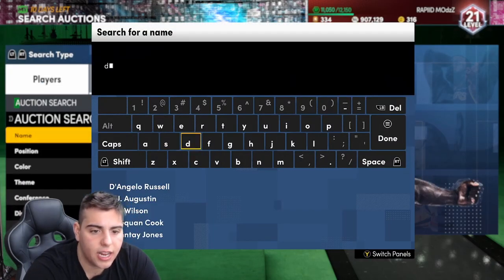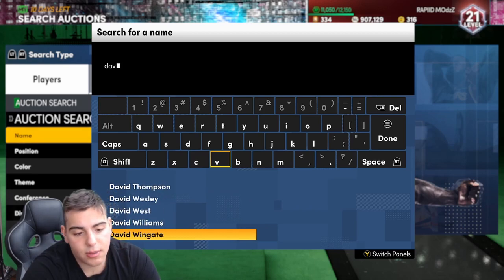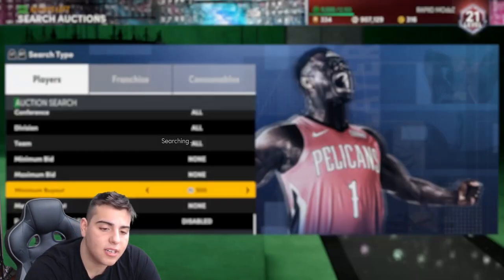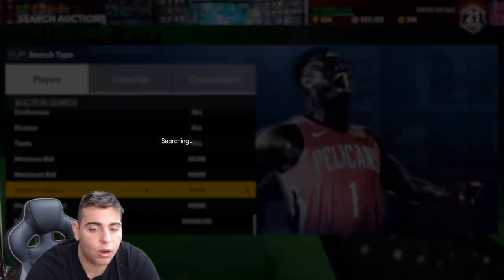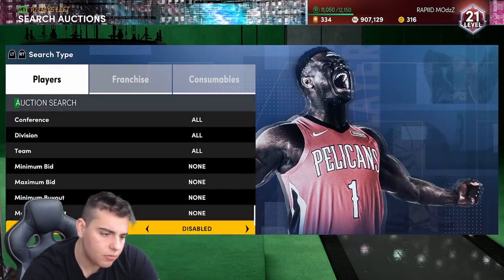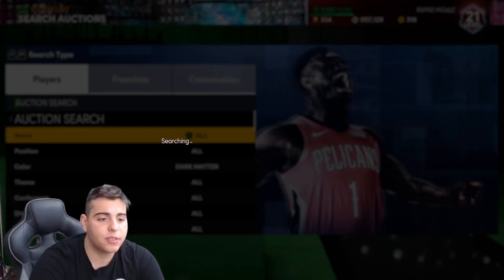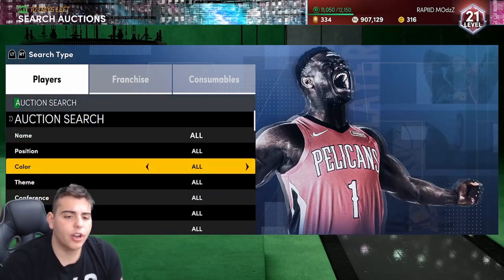Another one is Anthony Davis — he's in the idol set, but the idol set is risky because he's going to obviously drop. He is the lowest tier player in the idol set, so you might see this AD drop. He might be a buyout very soon because there's going to have to be a buyout card in the whole idol set. He also got the Dark Matter minimum buyout. And then next, we're going to go over Amethyst Investing.